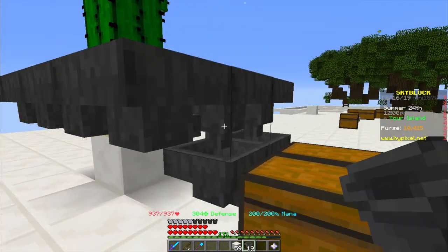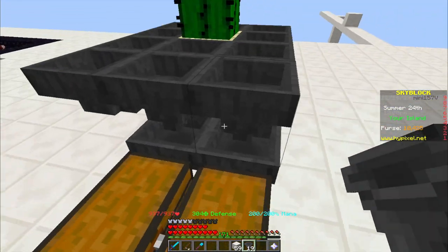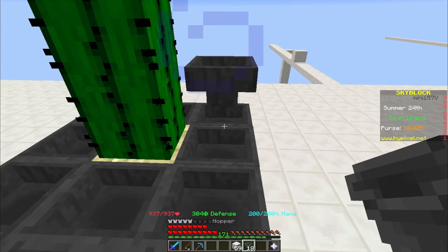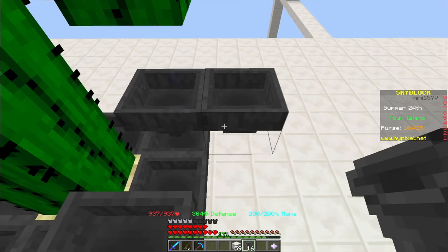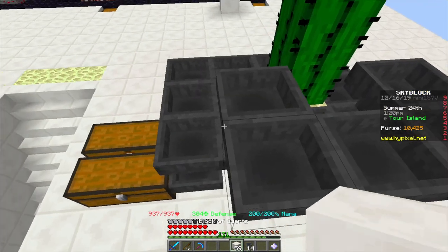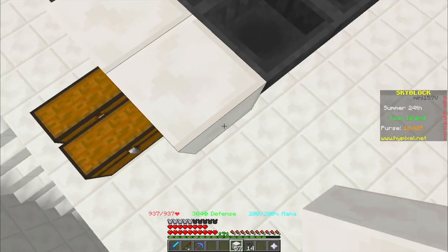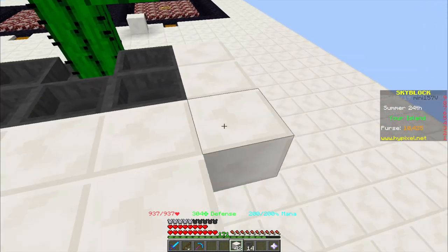Once you have that finished, give it a quick check that all hoppers are pointing into each other and the whole thing is surrounding the cactus. Next you're going to place five hoppers in the following formation — it doesn't matter in which direction the hoppers point here, just make sure they are pointing into each other somehow — and then you're going to place your building blocks so you have a five by five area where your minion will be standing in the middle.